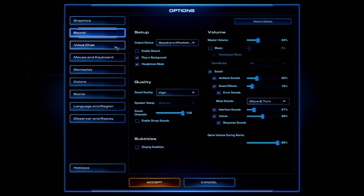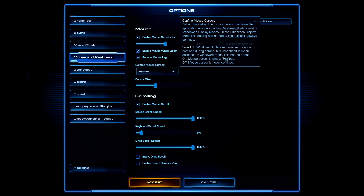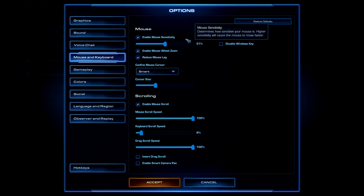Voice chat I have disabled. Under Mouse and Keyboard, enable Mouse Sensitivity — I have it at 51% with my mouse on 800 DPI. That's what I'm comfortable with. If you want to be more precise, having low DPI is definitely the way to go.